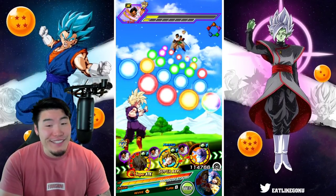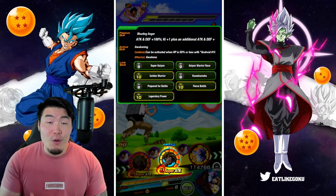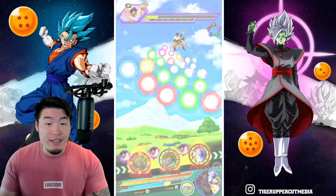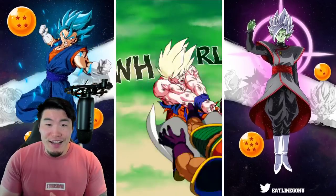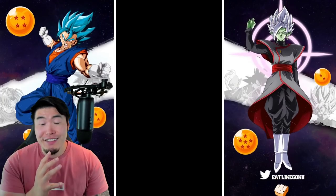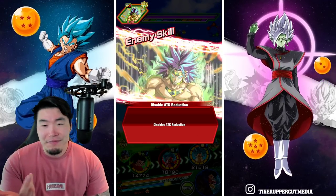Yeah, he's awesome — really, really good Extreme Z Awakening guys. I'm sure most people are aware, but the new LR Goku and the AGL Gohan have the exact same link set, so they are by far the best linking partners for each other. If you guys have the new Goku and you have the Gohan, definitely use them together as much as possible. 6.2 million from my Goku — and that's a 55% Goku by the way. The new LR Super Saiyan Goku is a monster, that's pretty obvious.